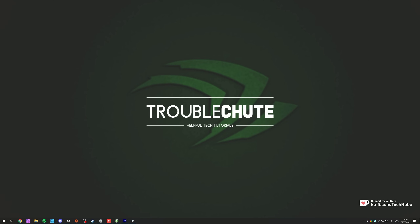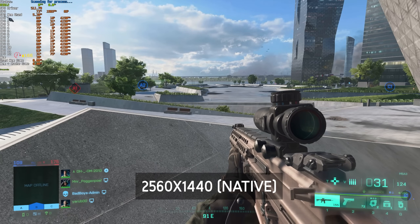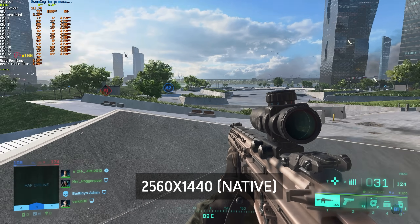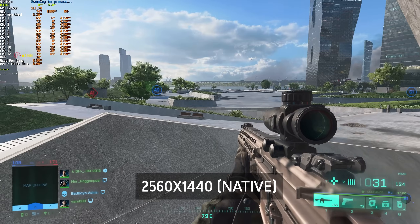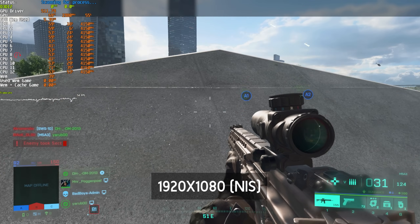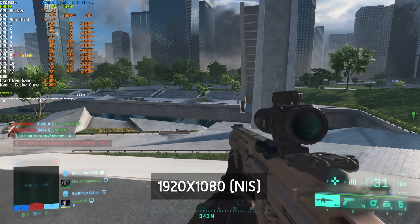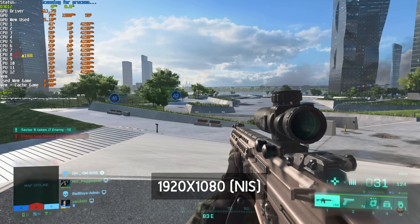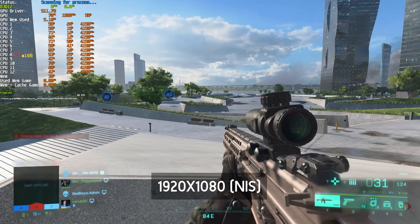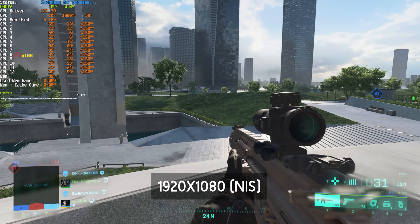Is it worth enabling, and does it have a performance impact and a visual impact? Well, of course. On your screen now you're looking at Battlefield 2042 — not the most optimized game, but there is a little bit of a difference here. At 2560x1440 native, I'm sitting around the high 80s FPS. However, when I enable NIS and crank it down to 1080p, rendering at a lower resolution in-game and it's being scaled up by my graphics card, I'm sitting at the low to mid 90s FPS, which is somewhat of an improvement.